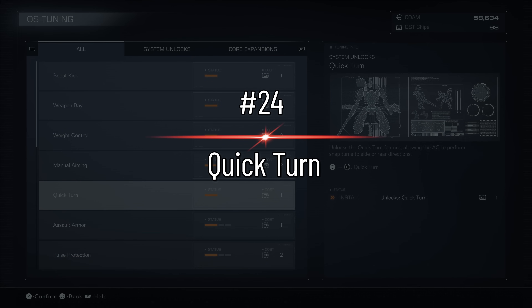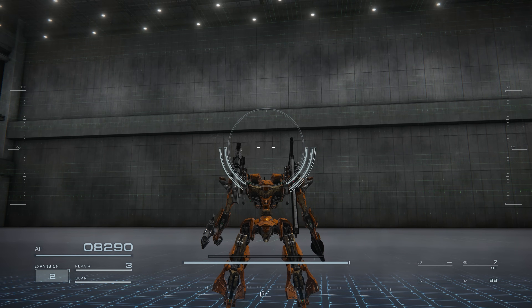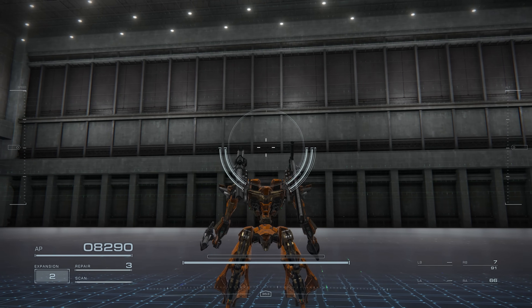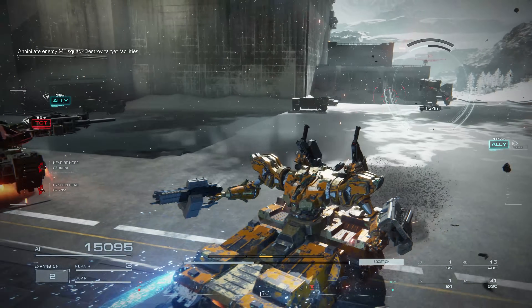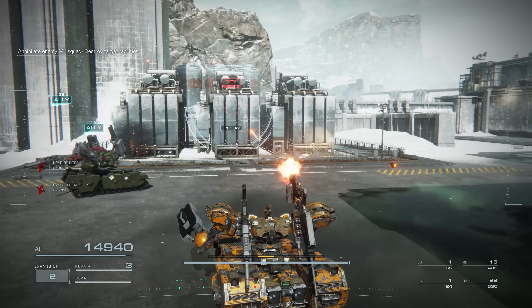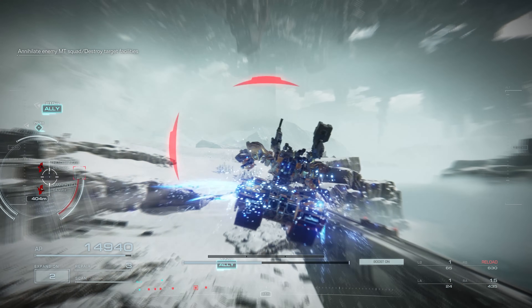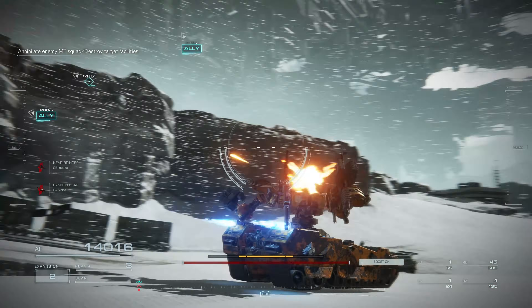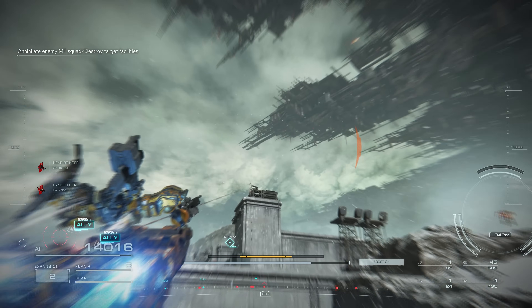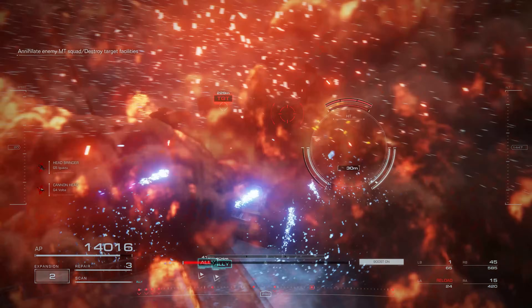Another arguably less important OS tuning upgrade is Quick Turn, which allows you to do a 90 or 180 degree turn of your mech and camera by holding circle or B and turning your left stick in the desired direction. In any other Armored Core game this would be incredible, but in Armored Core 6 it's kind of just alright. The best thing about it is that it moves your camera faster than you can even with camera speed set to 10, though players on mouse and keyboard won't have this problem. It's worth unlocking if you play with a controller and without target assist, but most players can confidently give this one a miss.